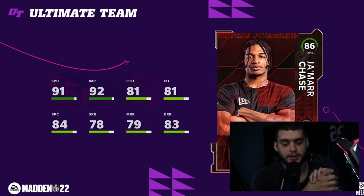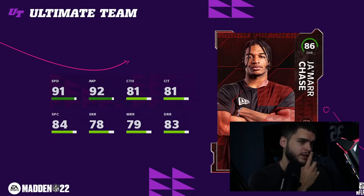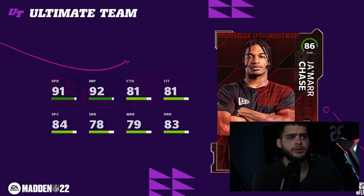Finally at number one, we have Ja'Marr Chase. This is the craziest rookie premiere card of all time — one of the craziest day-one cards ever. At 86 overall with 91 speed, he's going to be the fastest wide receiver we can assume at this point, faster than Tyreek Hill day one, which is kind of weird since Chase only ran a 4.3-something. But he gets 91 speed, 92 jumping, 83 deep route running, and 81 catching. This is your deep threat guy.